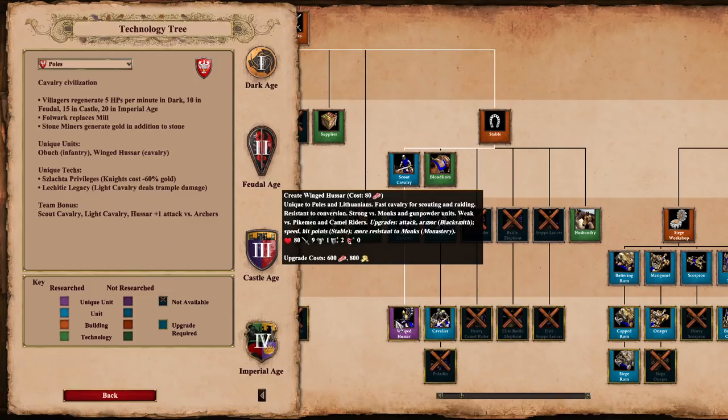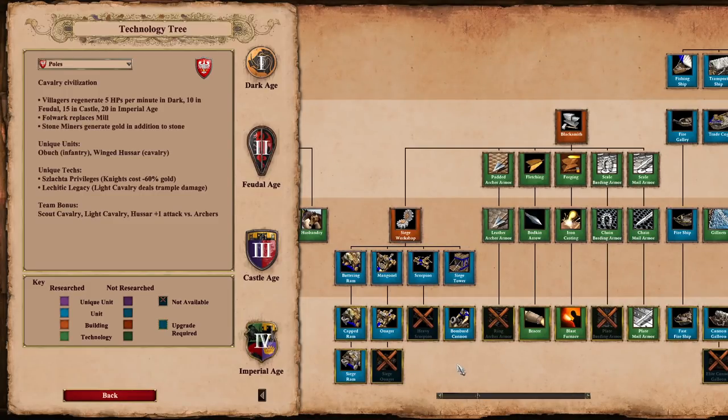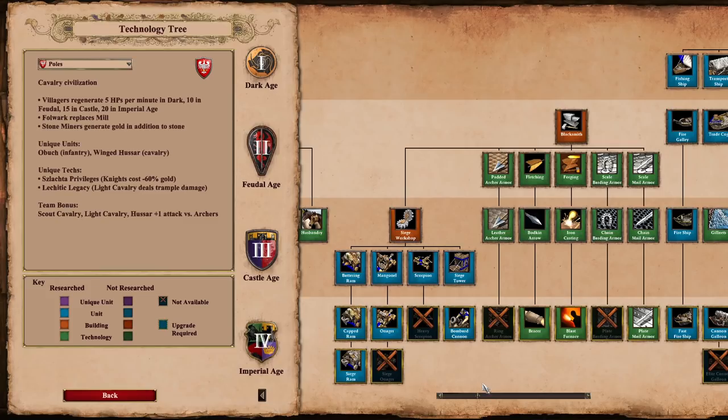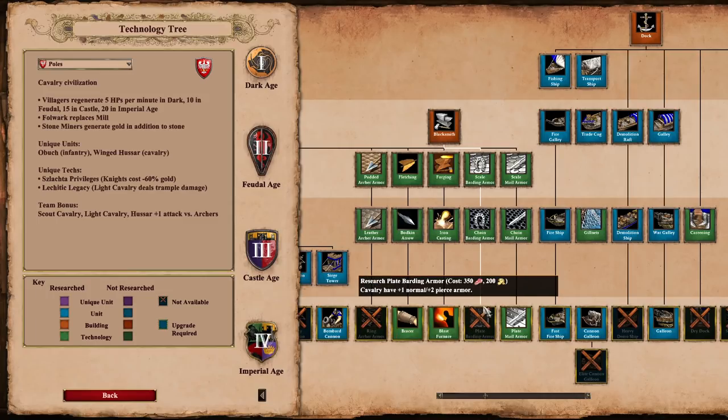If you really want to maximize the abilities of the Winged Hussar, you'll also need the Lechitic Legacy upgrade, which is also pretty expensive. Looking at their siege briefly: they do have Siege Ram available, which is definitely nice; Bombard Cannon also available; Heavy Scorpion available; Siege Onager missing. Now looking at the blacksmith — missing Ring Archer Armor and Plate Barding Armor is definitely not nice. Their Imperial Age blacksmith upgrades are somewhat underwhelming overall.